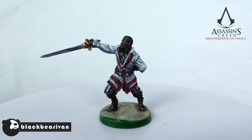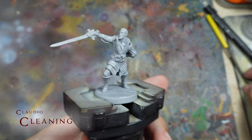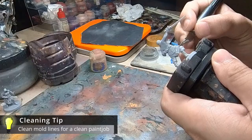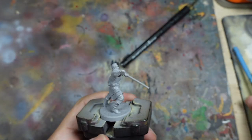First up we have Claudio, and right away I'm happy that his sculpt is rather clean with not too many mold lines for me to remove. I remove the mold lines I find by scraping them off with a model knife, and where required I use a file as well to get into some of the harder to reach areas.